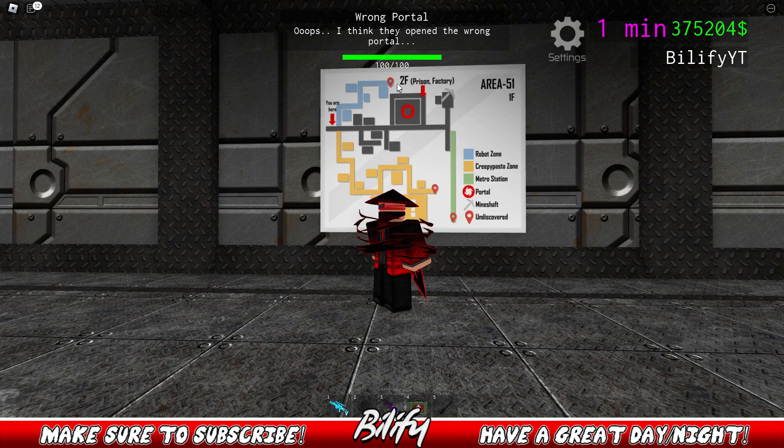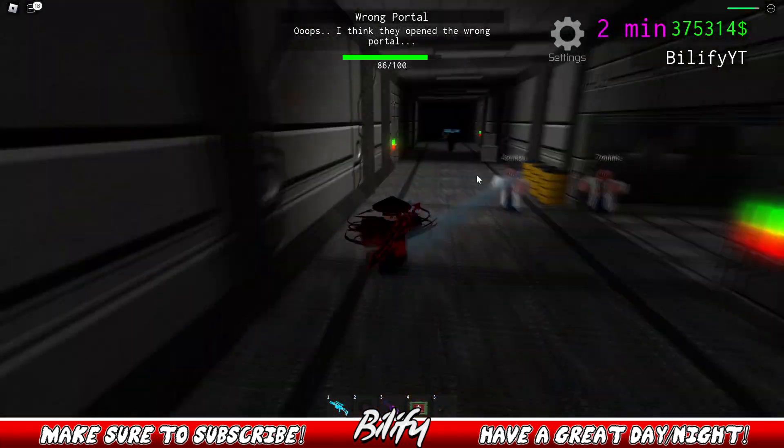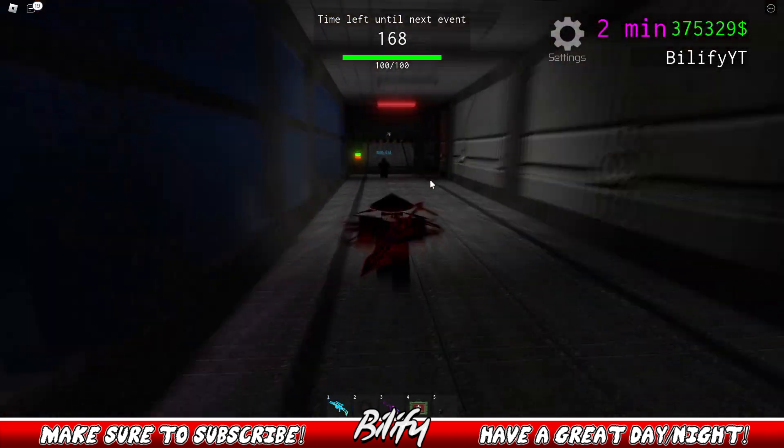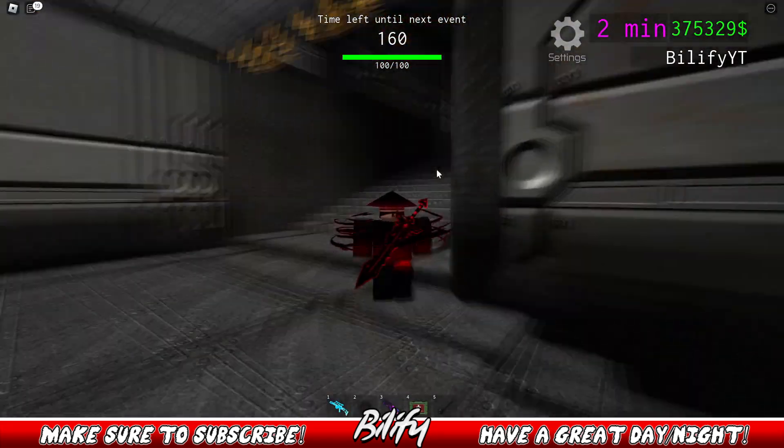Checking the map here, 2F is the prison area. So what we're gonna do is we're not gonna go down the robot zone — I know some people are gonna be confused and head down robot zone thinking that's where it's gonna be. No, you gotta head over to the prison zone. Once you're heading up the stairs and you make that right, you're not gonna go into prison. You're gonna see that intersection with factory and you're gonna take a left. There's a brand new door there.